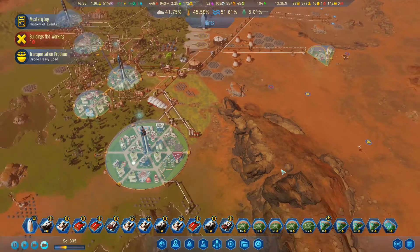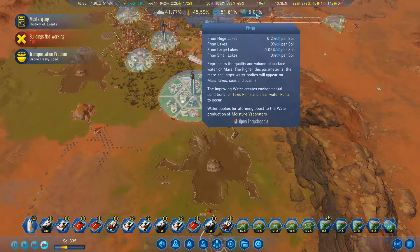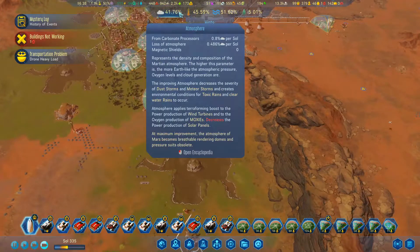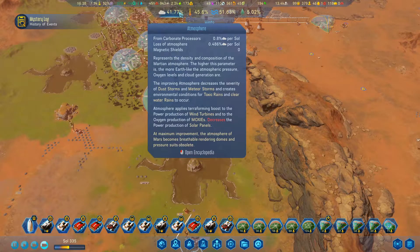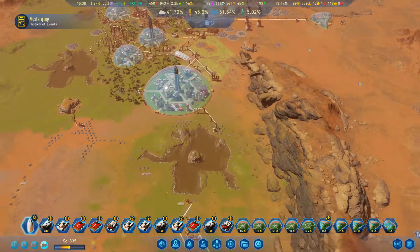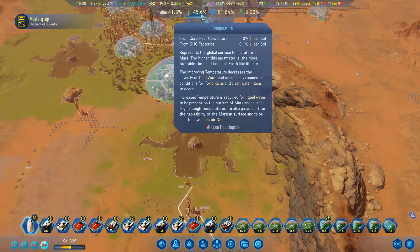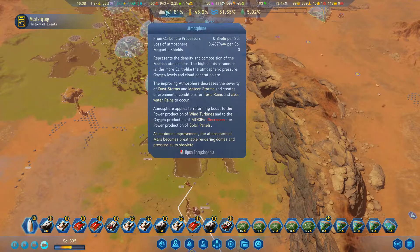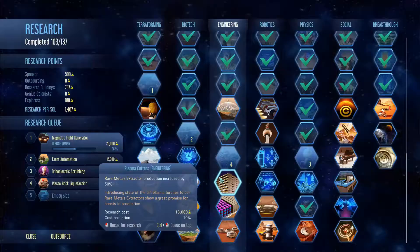Hey everyone, LenswinOz here and welcome back to Surviving Mars. We are pushing the boundaries here, and I think we worked out last episode that we are losing atmosphere - losing half of the atmosphere that we're producing. We're at 45 on the temperature front, it's pretty slow, so I think we do need to capture more. The magnetic shield is what we need to do from memory.